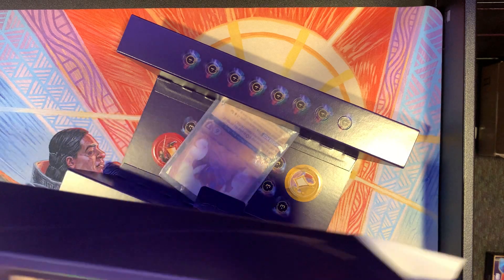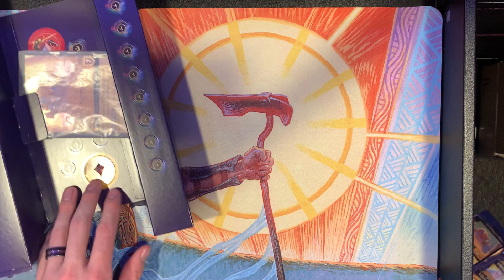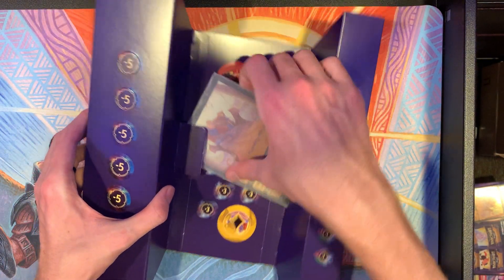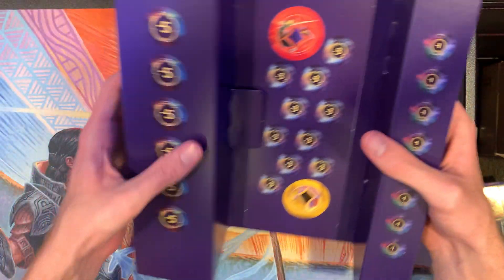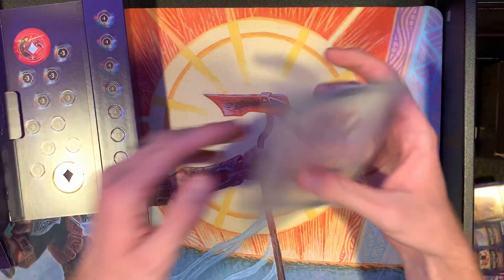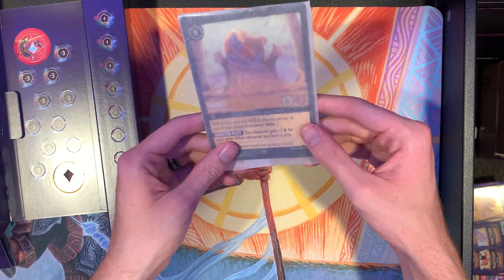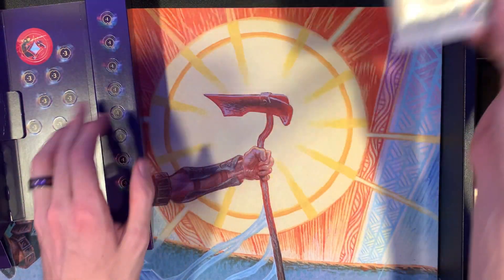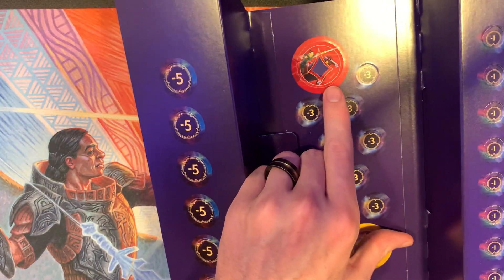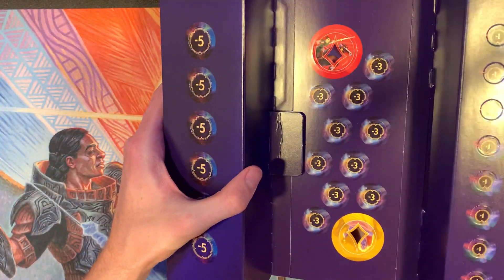So this comes with a bunch of things. It comes with a bunch of counters — these minus fives, which are exclusive to the gift bundle — some oversized cards. I'm not a big fan of oversized cards, but some people are. Put them on your wall if you like. Then there are these little red things — I assume they're lore counters, since that's the lore symbol. Don't really know what they'd be for besides that.